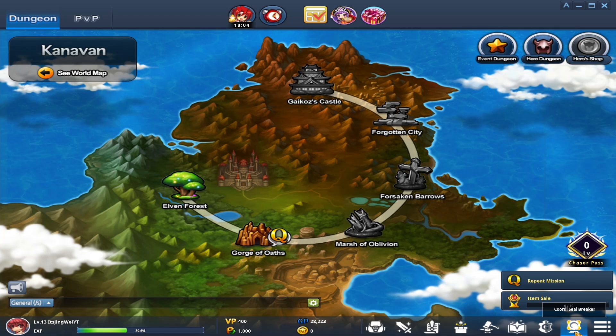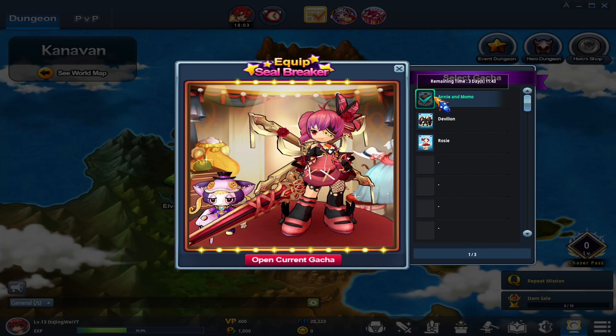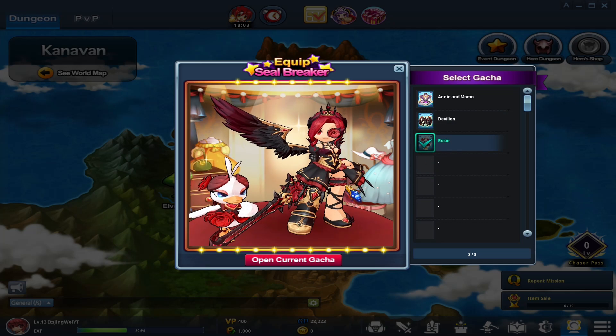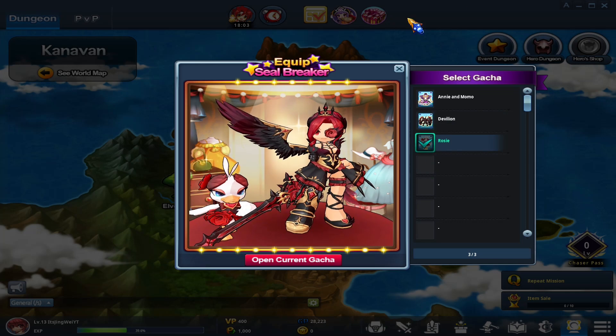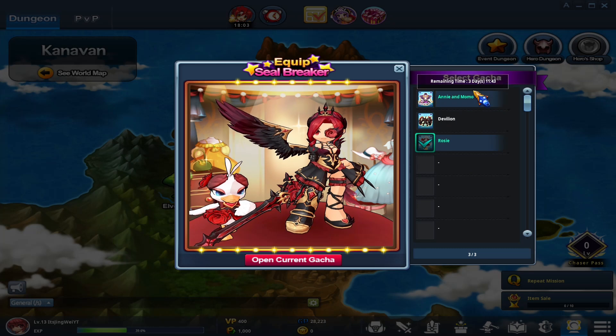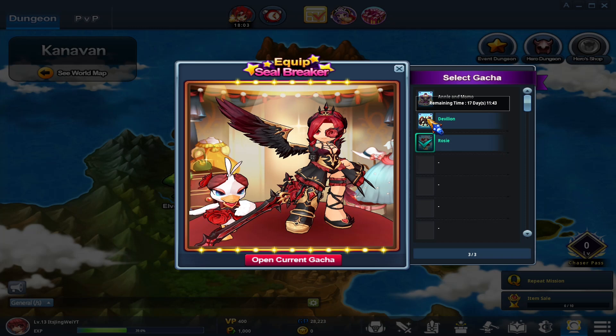I can show you some of those right now in the QWERTY Sealbreaker section. These are three of the sets currently running — this one's up for 3 more days, this one for 17 more days, and this one for 10 more days. Every different character has a different look for these sets. They all come with a matching pet and a matching armor set. You don't have to worry about FOMO because every single one of these sets rotates in and out — every week a new one cycles out and a new one cycles in.